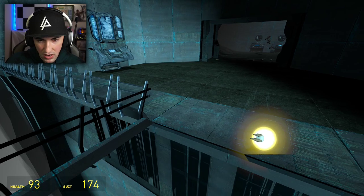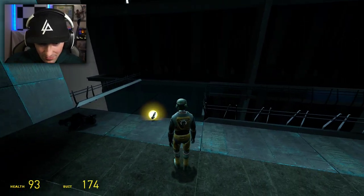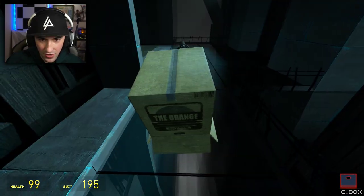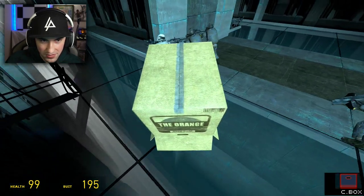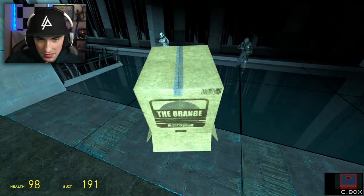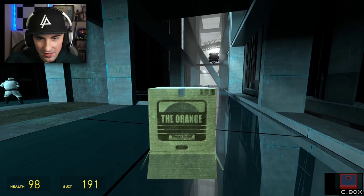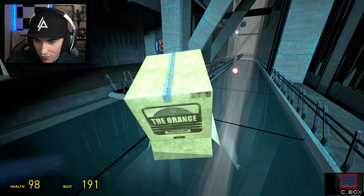Obviously my disguise is not working, so what we have instead is a cardboard box. Let me show you - I'm in third person so you can see it. There we go, the Combine don't even know what to think. Look at this, they're attacking baby of doom but nothing to see here Combine.